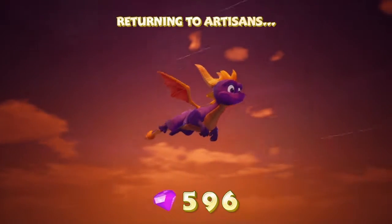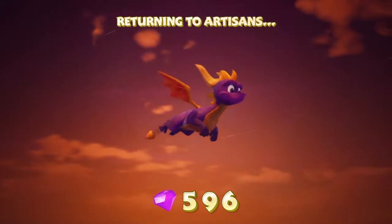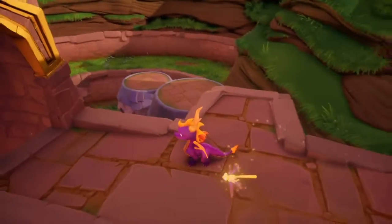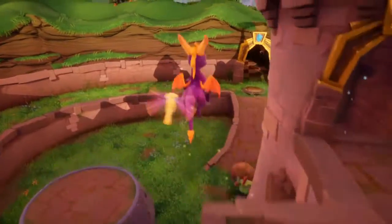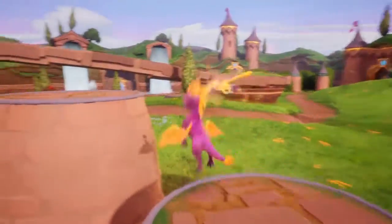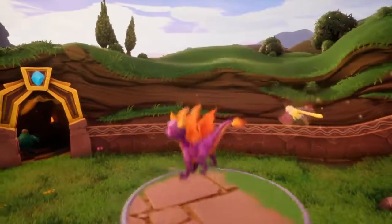I'm missing one gem in the hub world and then missing two or three in Stone Hill. On the next episode of Spyro the Dragon we will be taking on the Speedway and also fighting the boss of this world, then doing some cleanup. It's your boy JPO — stay blessed, peace.